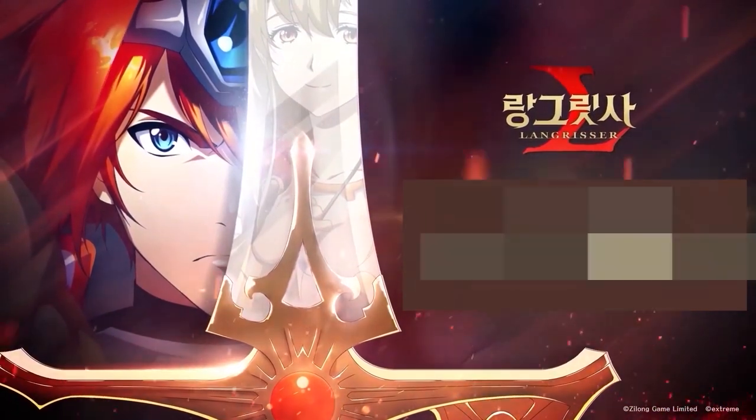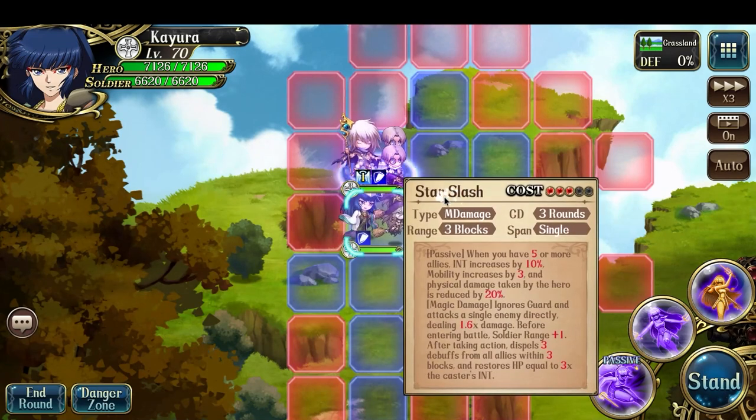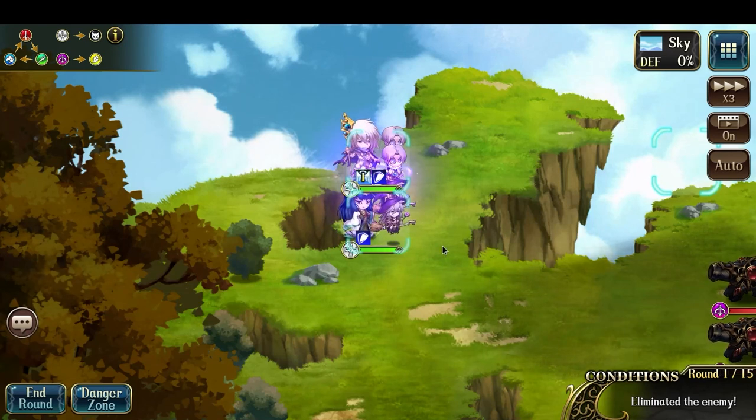Hey everyone, this is Nitro. In this video, I want to talk about the unique mechanics of Kyura, specifically her 3C, Star Slash, which would then affect the way you build her. The information from this video came from strategist Slash Shot, who got this information from a guide posted in China by Klung Ki.